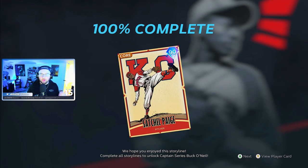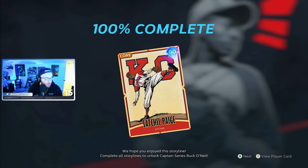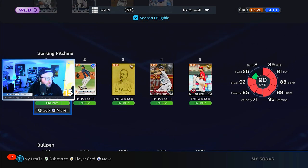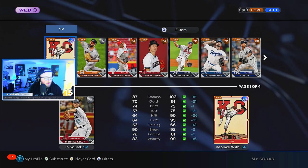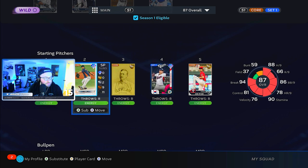We completed all eight episodes for the Satchel Paige and we got the 90 overall. Look at that card art — it is so beautiful. 102 stamina, 90 hits per nine. Oh my god. We're going to put him in the lineup immediately. We're going to replace Merrill Kelly with him and actually move him to the number one spot.